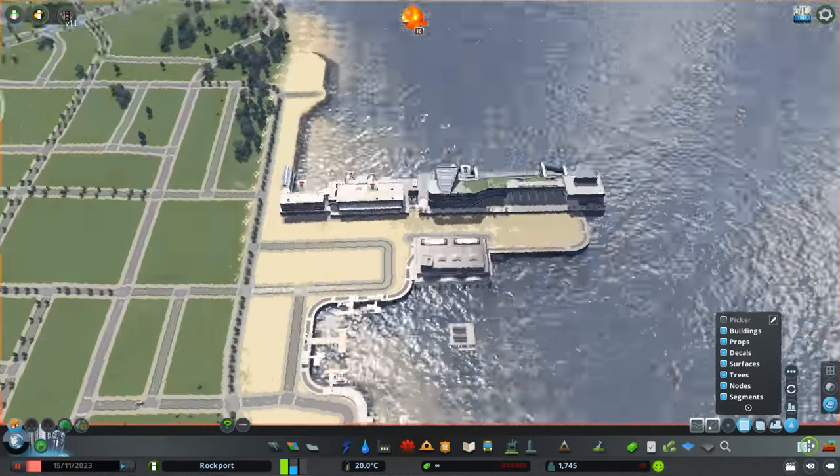I've actually discovered using the Find It tool that you're actually able to place down props and decals - something I didn't really know before starting this episode and really exploring what that mod was capable of. I thought it was just to find buildings, but it can find props and decals and all the little things included in the game. So you can really get into the nitty-gritty details with just the vanilla in-game assets.